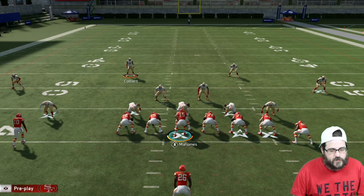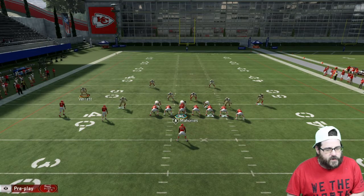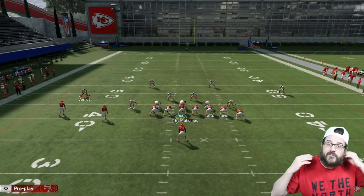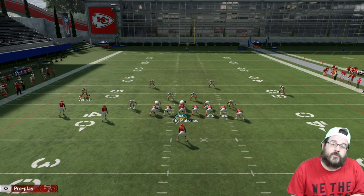If I go right into the Tampa 2, we can keep him from base aligning and moving up there, and it really disguises which coverage he's in. You've got your two high safeties in both situations because you're in cover four, so it really looks similar and can throw your opponent off.